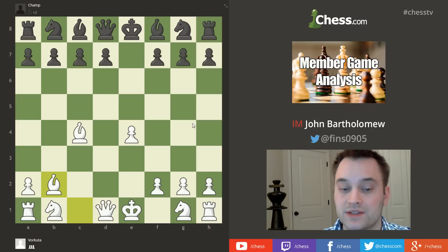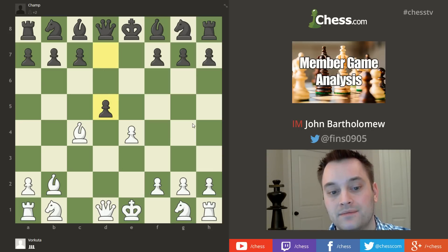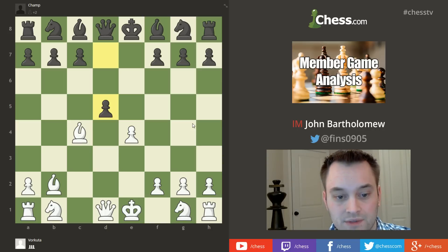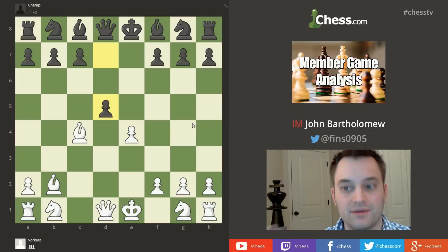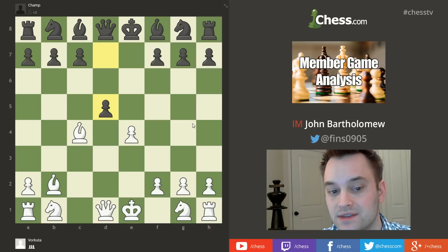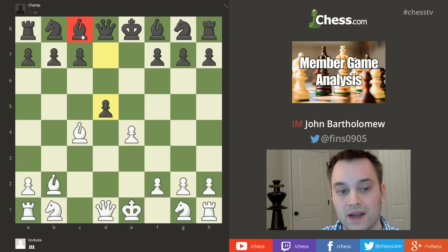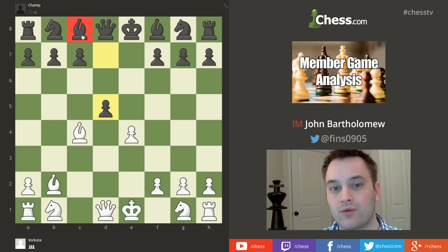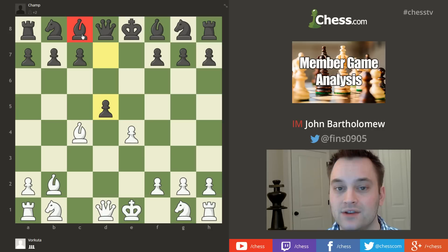To Champ's credit, they seemed to know what to do and played d5, offering a pawn back. This looks strange to the uninitiated but it's good for black — they don't mind giving one pawn back if it means getting pieces out. Playing d5 opens up the light-squared bishop and puts white to a decision: how should white recapture? Pause your video if you'd like to figure that out.